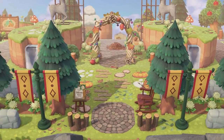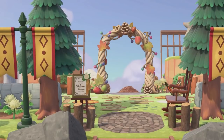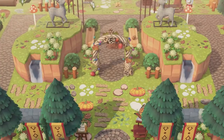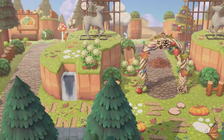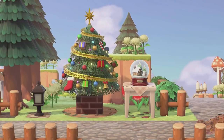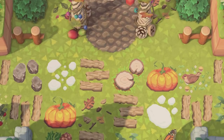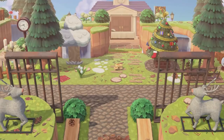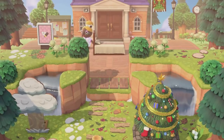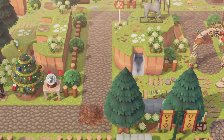Here we have this lovely festive entrance by croacoid on Instagram. I absolutely adore this creator — everything they do is so beautiful. This one was very fall and holiday-esque, reminding me of Christmas, Halloween, and the fall holiday season. There were so many festive items like reindeer, Christmas trees, and globes. The color coordination was amazing and it was also very symmetrical. I loved all the different pathways they used — it just looked so perfect.